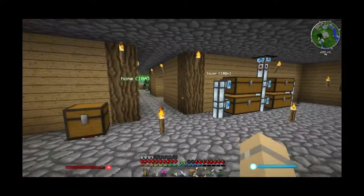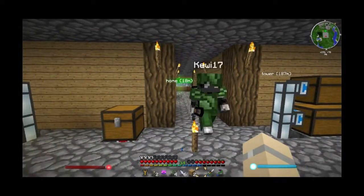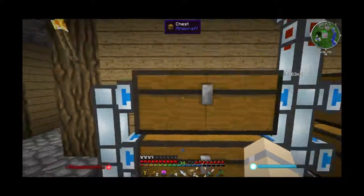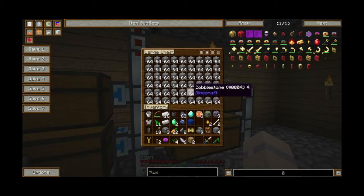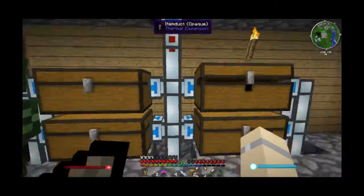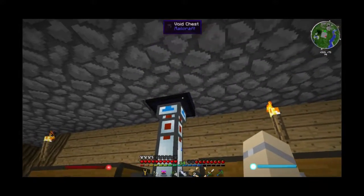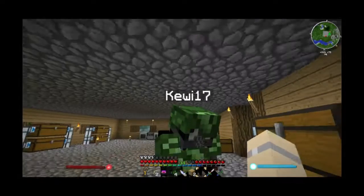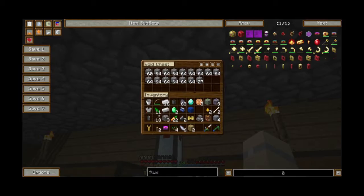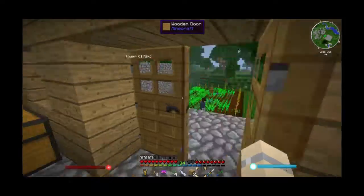This one is dirt, this is stone — these talk too. That one's stone, and anything that does not go into one of these goes into this void chest, which deletes everything that goes into it. However it's filling up faster than things are getting deleted.